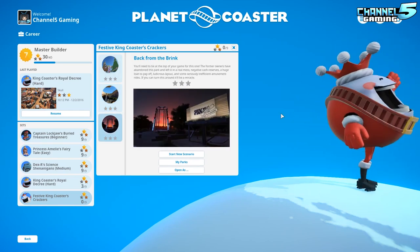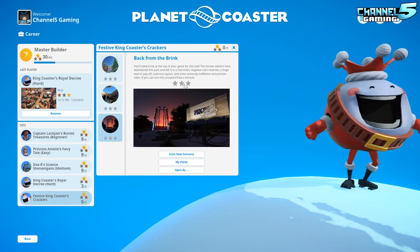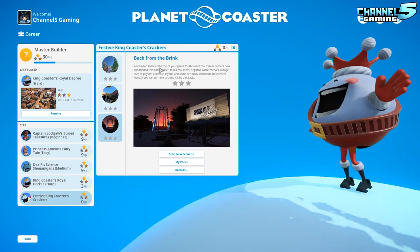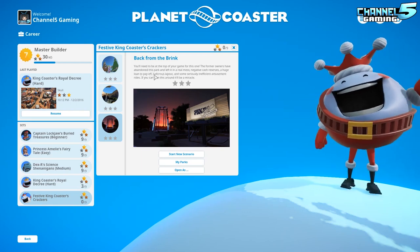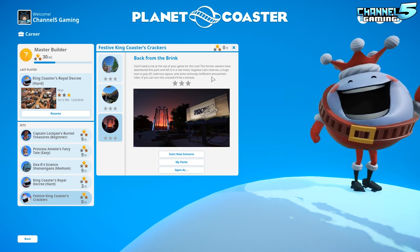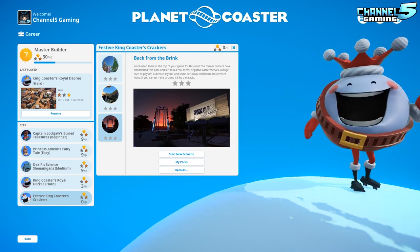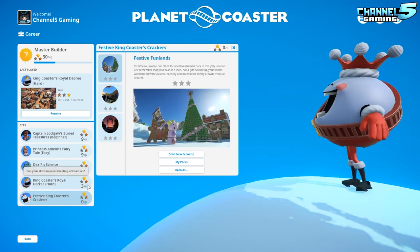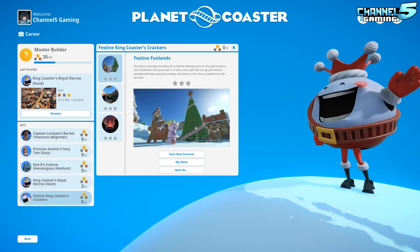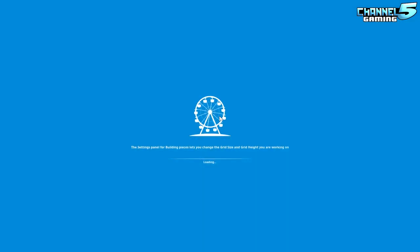The third scenario is Back from the Brink — apparently one of the devs' favorites because it reminds him of traditional trope-style parks from old school games. The former owners abandoned the park in a real mess — negative cash reserves, a huge loan, a ludicrous layout, and seriously inefficient rides. A dev said he could only get bronze on it. This is great to see more career mode content with innovative ideas, which I was wishing for in my review.